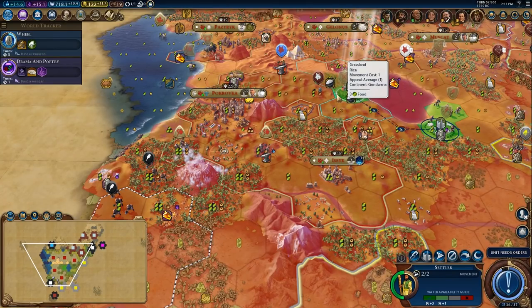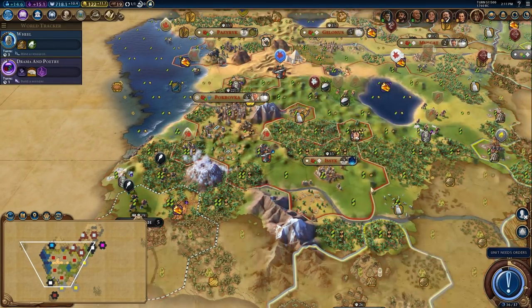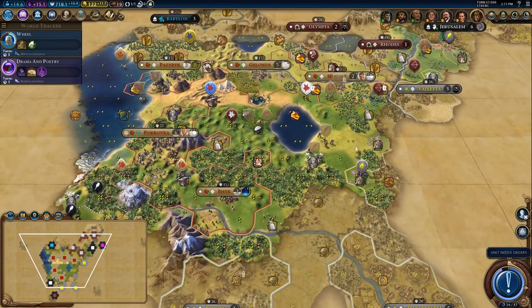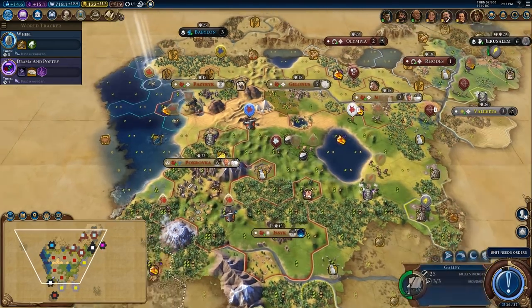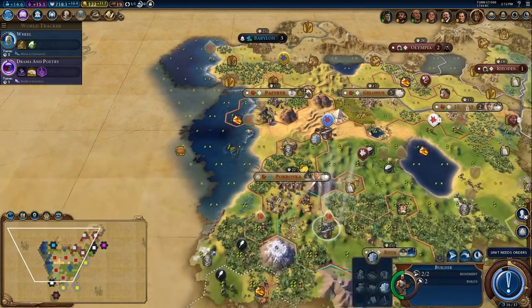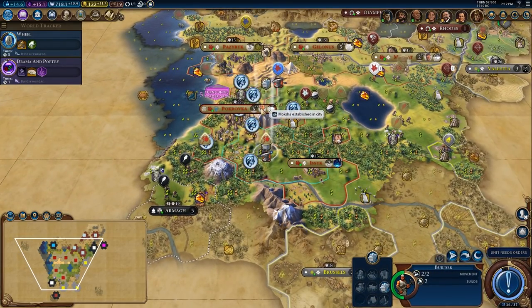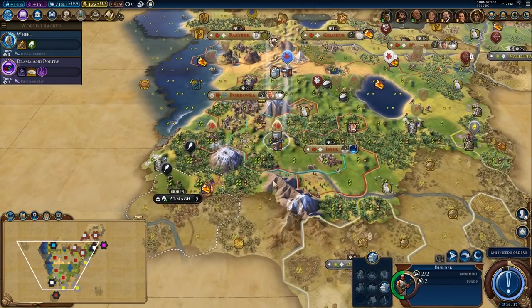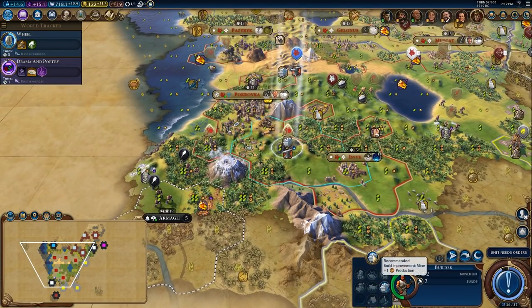Hey Spuddies, PotatoMcWhiskey here and welcome to Let's Play Civilization 6 as Scythia in the Brutal Deity Mode. We're heading over here with our settler. We've got a few little things to do. We definitely need to get our hands on a little bit more era score. I think we'll be getting that pretty well though thanks to this spreading. I'm tempted to get a shrine and manually spread a little bit but that may not be necessary.